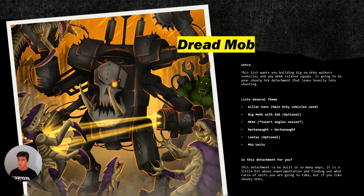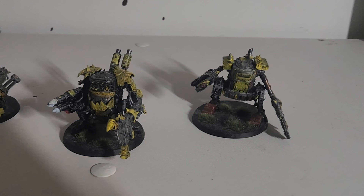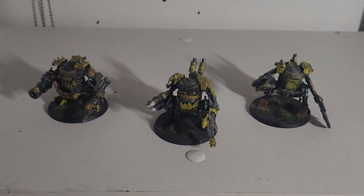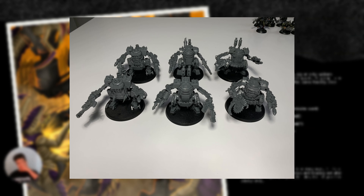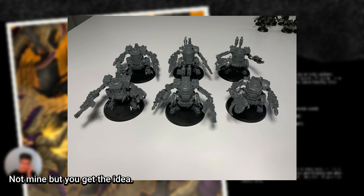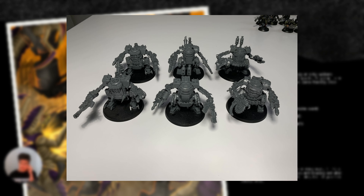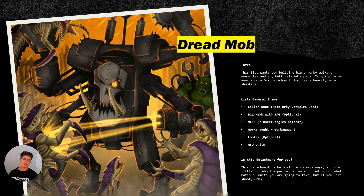What are you going to be taking in this list? Well, first one's gonna be Killer Cairns. You're not taking as many as you think you are, but you are taking Killer Cairns. I personally only ran one squad of six with Grotzukas and Canclaws — because you have to take Canclaws. These are your main Orki vehicles. These are what you're going to be using mainly to get off some damage with your vehicles. They're good, but you're not taking as many as you think you are.